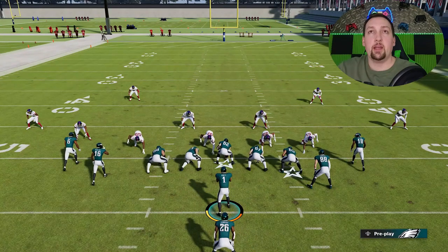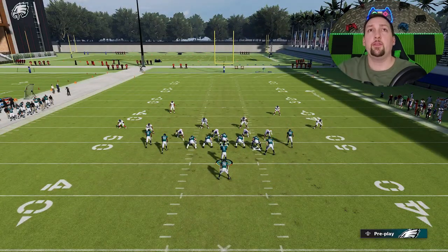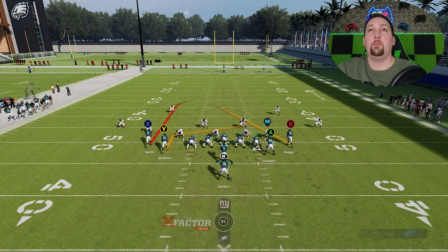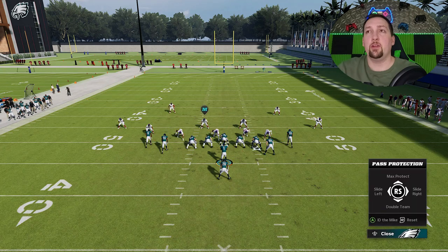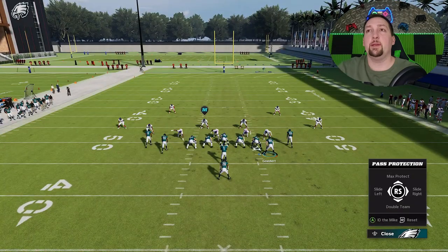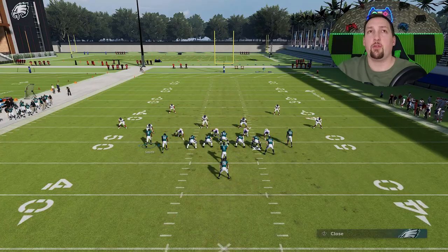This setup is going to change pretty much every single time. Cover 2 is probably one of the easiest. Against Cover 2, all you have to do is put the Y receiver on a slant, that's it. The A route there is probably one of the worst blocking tight end diagrams in Madden history, so you're going to want to put him on just a regular pass block so he's not making that motion. Make sure you always set him to a regular pass block. You can slide protection to the right, or double team the defensive end, because a lot of times it helps to roll in the direction of the throw.